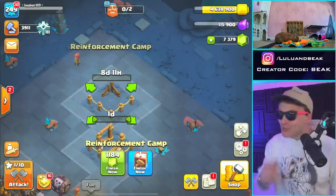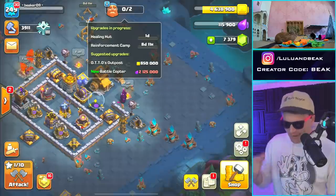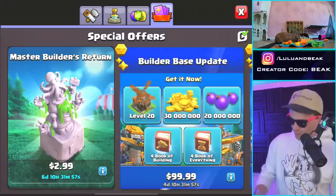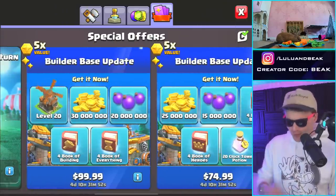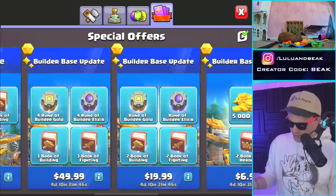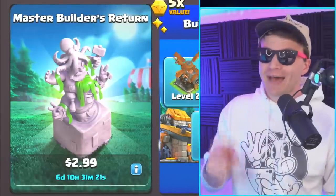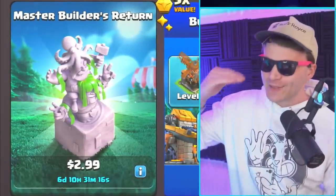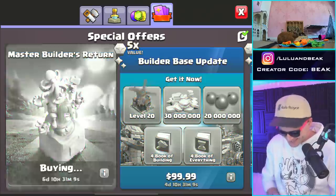Eight days - our dude takes eight days, that's like a hero upgrade, that's huge. We're out of builders anyway but I don't think we're gonna need it for the final thing. Builder base update pack: level 20 copter, plus 50 million gold, over 30 million elixir - look at all those runes! The runes are gonna be the best part. I love runes. And I'm talking about Master Builder's Return too, because that is a cool statue - it looks like the guy on top is puking green but no, it's hair. It's weird but I still like it. Let's get it!